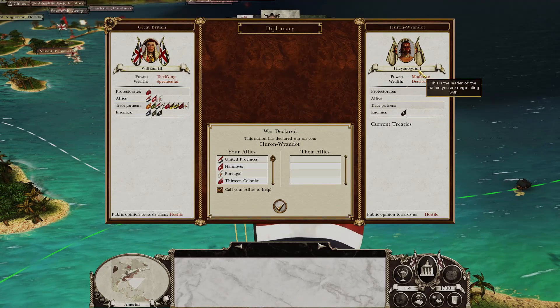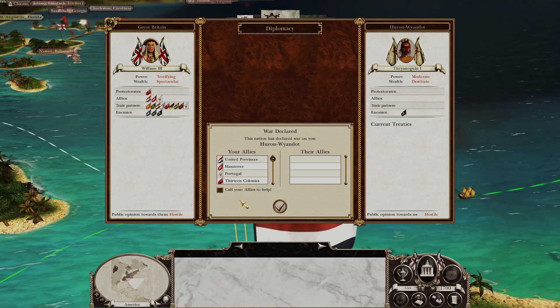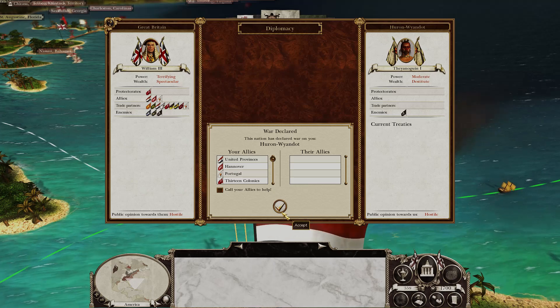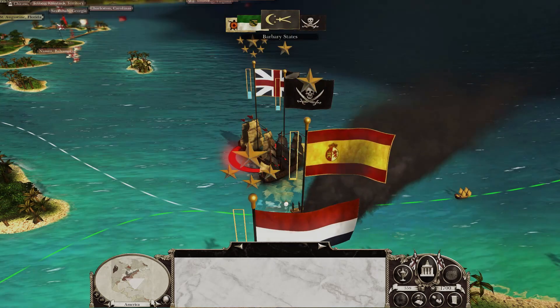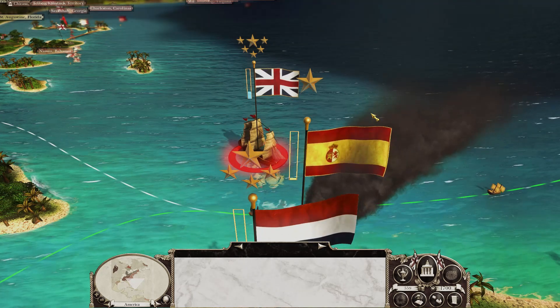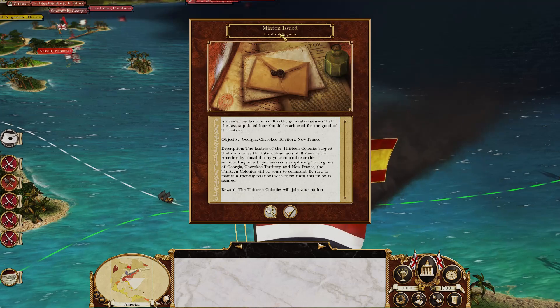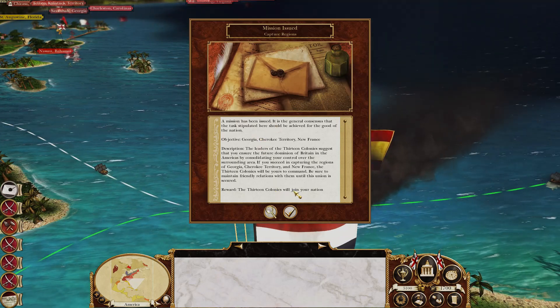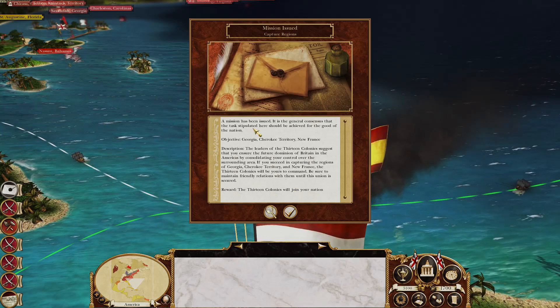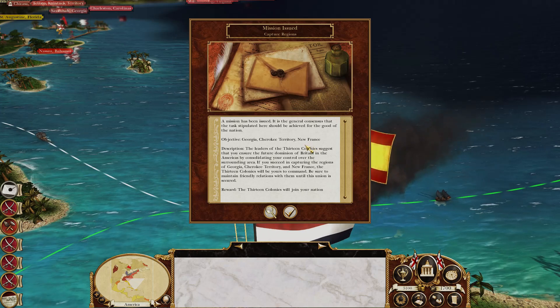The Iroquois are going to invade us. We don't need to call our allies — it's really not necessary. The war begins. There's our mission: capture regions. Doing this will allow the Thirteen Colonies to become part of our nation. We have to capture Georgia, Cherokee Territory, and New France.